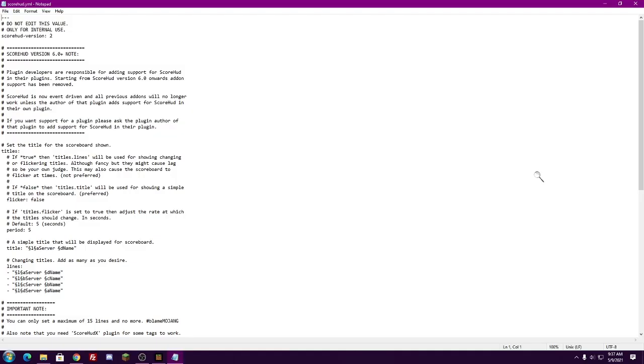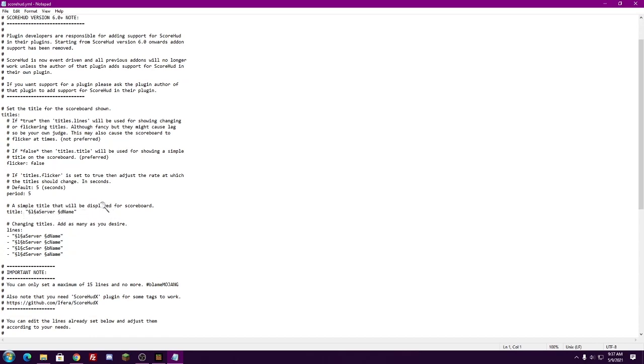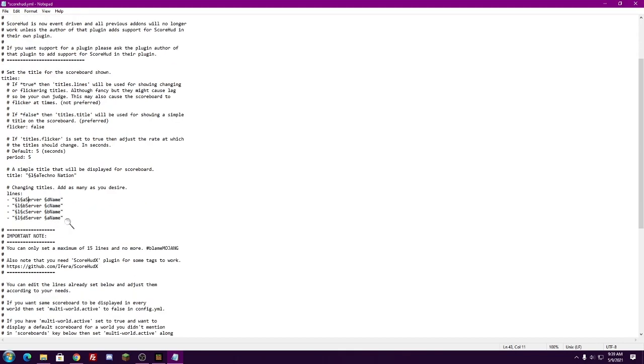Next, go to scorehood.yml — this is where we can change the ScoreHood properties. Right here, you can change the title flicker rate from five to any value lower or greater; I would just leave it at the default five. Next, it's going to ask you for your server name. Make sure you keep that little formatting part because it will allow you to have a strobing effect and will actually display the text — so don't get rid of that. Just go ahead and change where it says 'server' and 'name' to whatever you want. You can add as many lines as you want here because this controls how many times your title will strobe through.